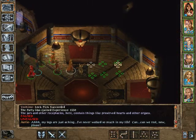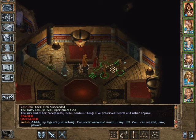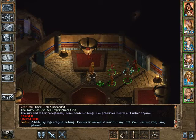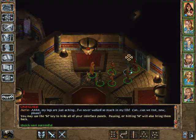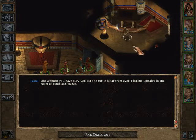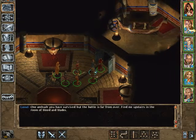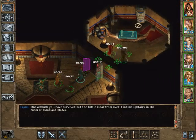Let's see what's behind that door. Oh, my legs are just aching - I've never walked so much in my life. Can we rest now, please? Not now, sweet Aerie, later. One ambush you have survived, but the battle is far from over. Find me upstairs in the room of blood and blades. What a fuss - why don't we just do battle in here?